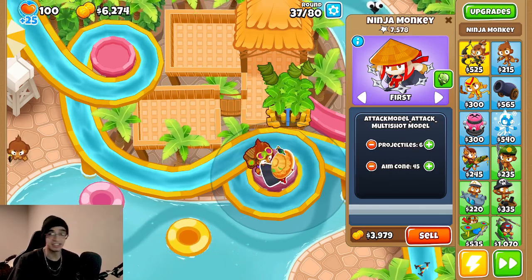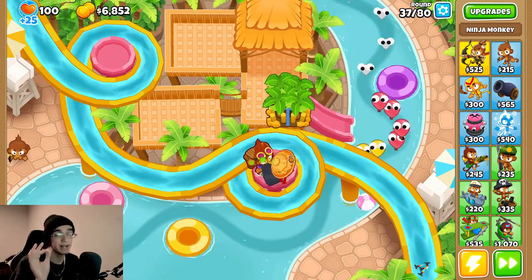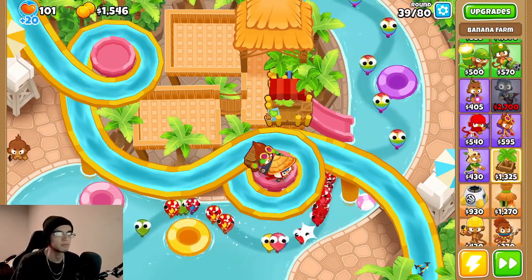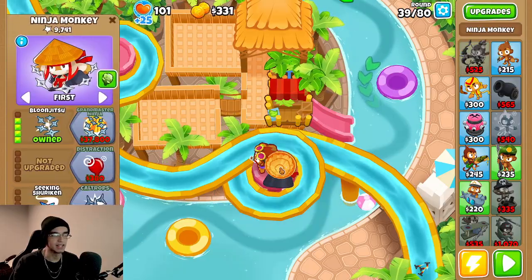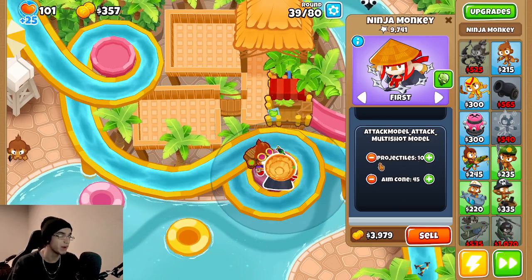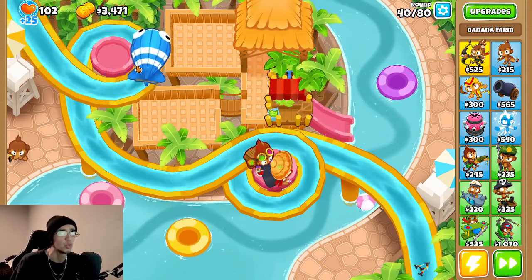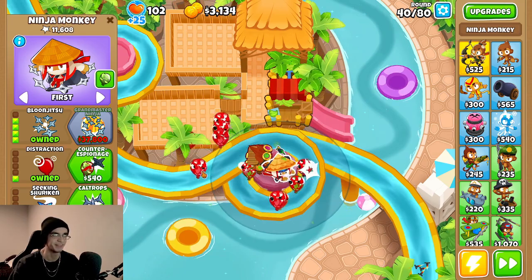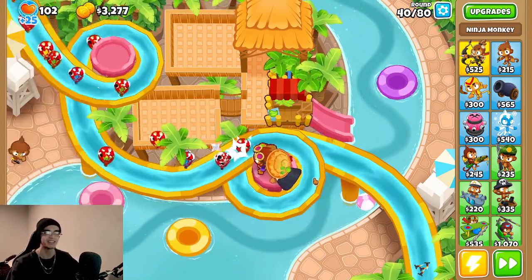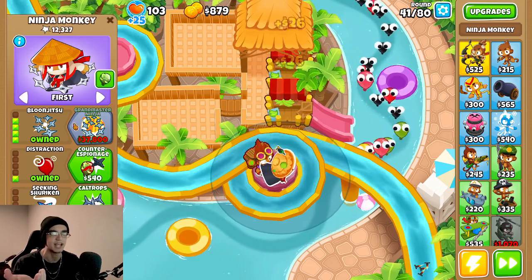Now we can start upping this if we want to. I'd like to wait for the Grandmaster Ninja a little bit, but I don't know if a single Bloom Jitsu can take down the round 40 mob, so we might have to up it to like a 10x or maybe even a 20x. Oh my goodness, we might not even beat round 39, actually. This is looking bad — we are right about to die. I think I have to upgrade this guy now. We'll just try out the 10x for right now. Oh yeah, this is looking way better. But is this gonna be enough to beat the round 40 MOAB mob with two googly eyes? I'm gonna take a bold guess and say no, but maybe if I get Distraction on it — the Distraction might have actually saved us here. I don't know why I didn't think of that before. GG, ladies and gentlemen. We beat the round 40 MOAB, which means we can still save up for the Grandmaster Ninja.